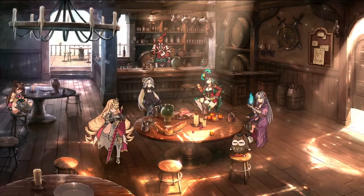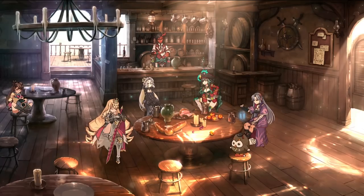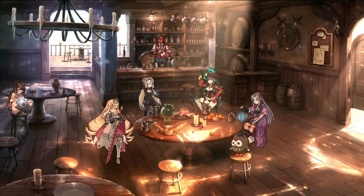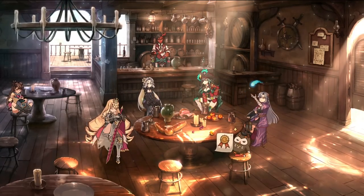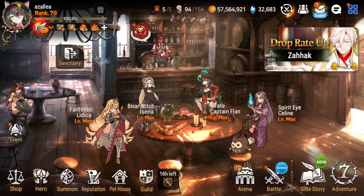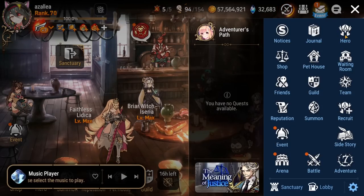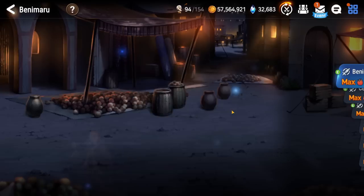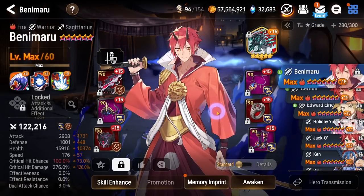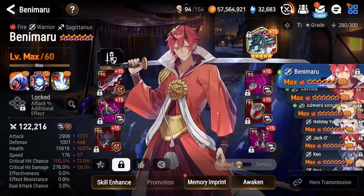Hey, what is going on everybody and welcome to Fantasia for today. We're going to be jumping into another session of Epic 7 today. Got another account overview for you guys. So we just finished the last RTA season and a lot of you guys have been asking me for my units and builds. And since the last one, maybe three or four months ago, we've built up quite a few units. So without any further ado, let's go ahead and jump into it.